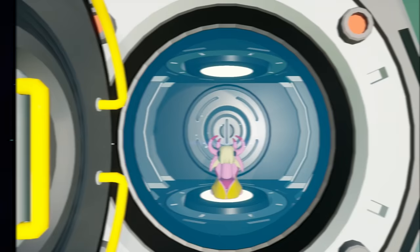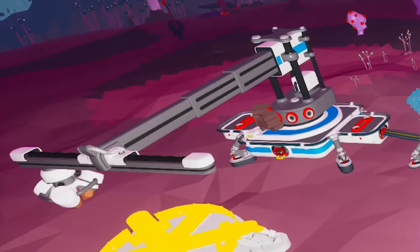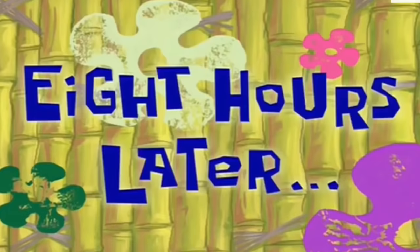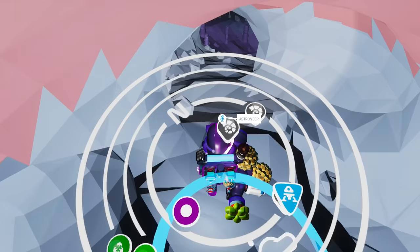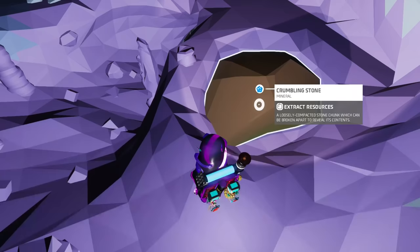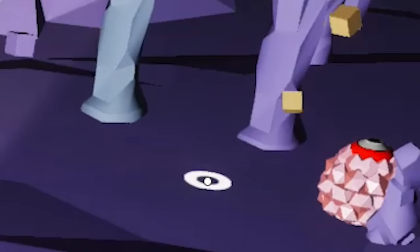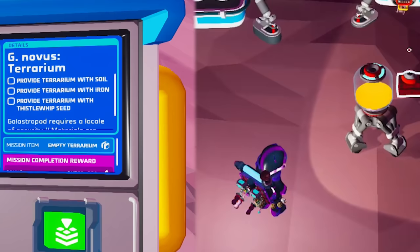I'm on Novus. After I made the landing pad — eight hours later, it took so long those trees grew faster than my landing pad — I can start all over again. Find and scan the five discarded shells found inside crumbling stones within the caverns of Novus. Get a terrarium at the landing pad. Fill it with the resources of the planet: soil, iron (smelted hematite, found in the cave layers), and a thistlewhip seed.